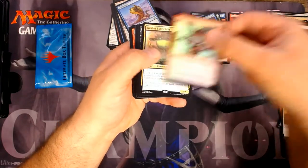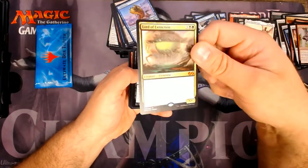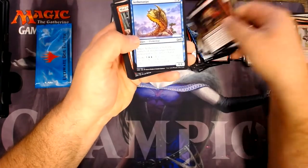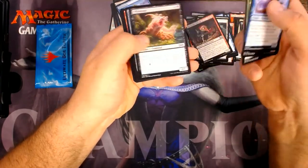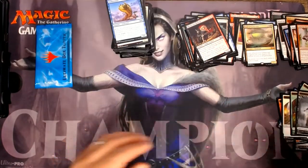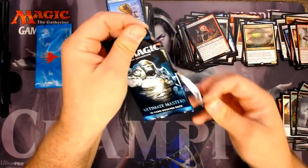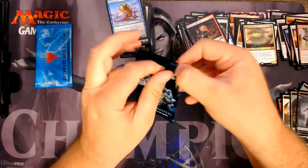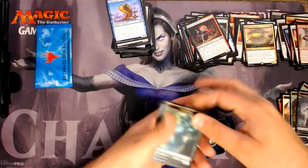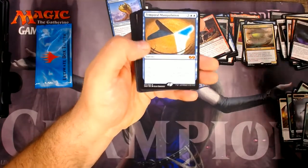Undying Rage and a Lord of Extinction — that's not the best mythic to pull, but it's okay. I wonder what my box topper's gonna be. Hopefully not a Lava Claw Reaches. Apprentice Necromancer and a Temporal Manipulation — that's okay.